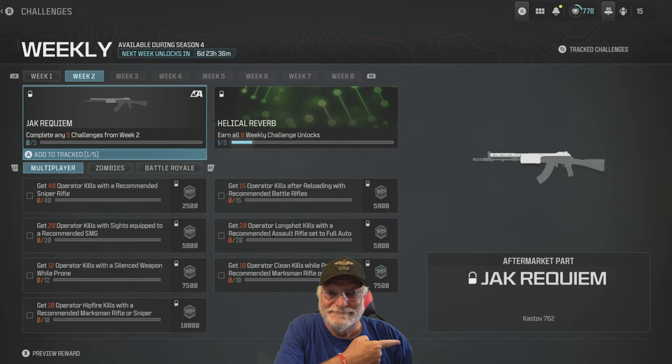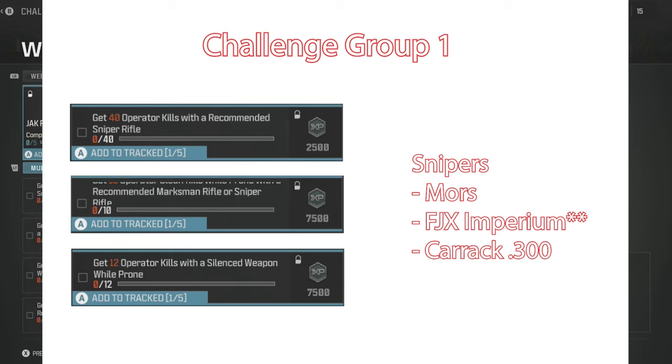Grandpa Newbie reporting for duty once again. The earth is right with the universe because Season 4 Week 2 challenges have dropped. The prize is the recoilless vertically Jack Requiem. Three challenge groups here that I recommend. First of all: get 40 operator kills with a recommended sniper rifle, get 10 clean kills with a recommended marksman or sniper rifle, and 12 operator kills with a silenced weapon while prone. The recommended snipers are the Moors and the FJX Imperium.